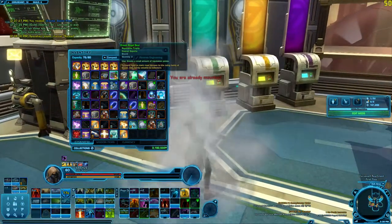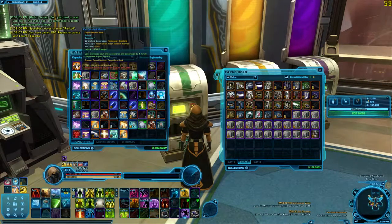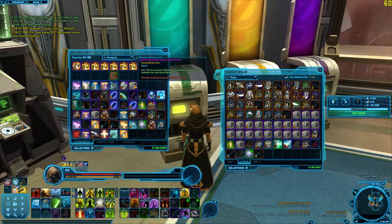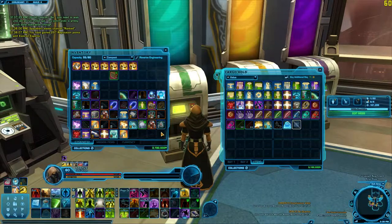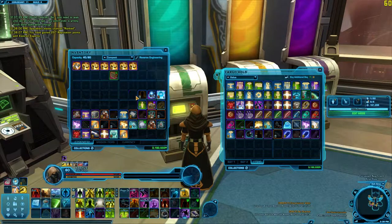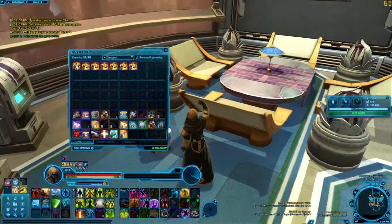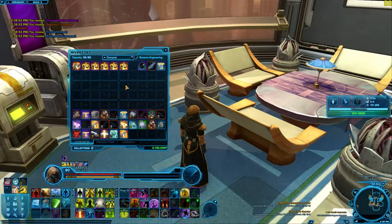I'm going to pop some of these rep items and dump some of these in my cargo bay. Just to make room. Where's that credit boom? I can use that. I don't see it. I probably put it away already. Alright, that should be enough space for the rest. Let's see what else we get. Another lightsaber. Another temple sconce — you really need a lot of those to make them actually look nice. It might be worth just selling the extras.